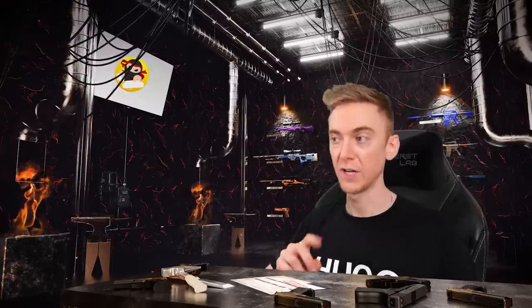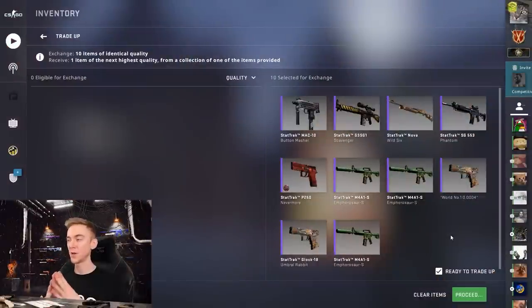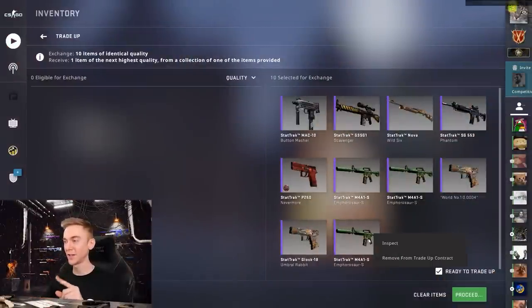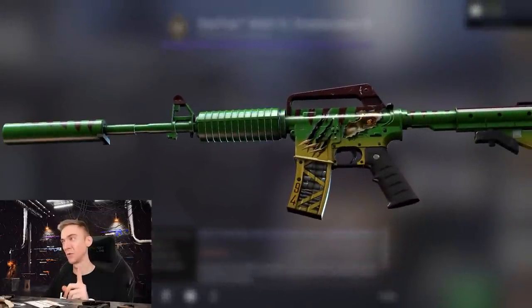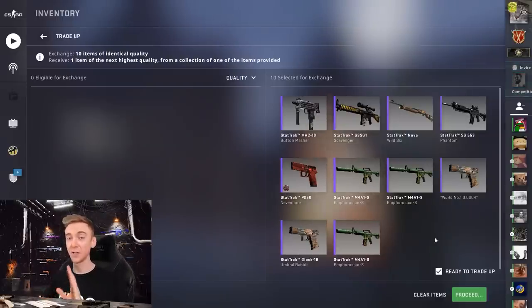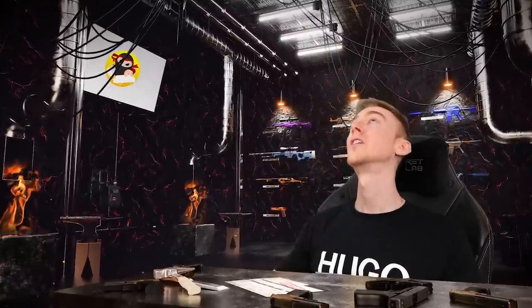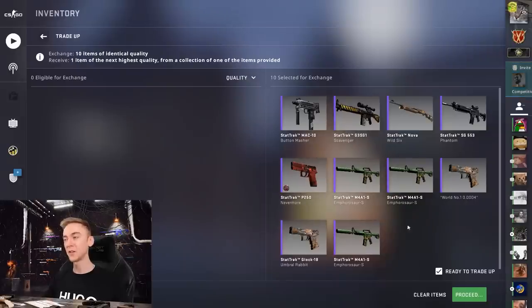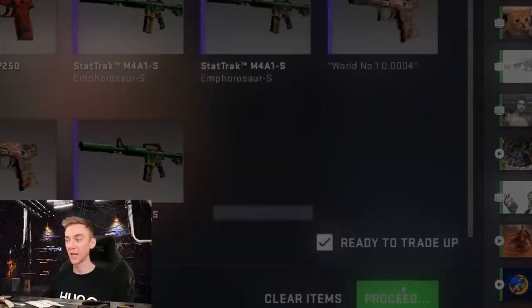We only have one shot at the stat track restricted version of this trade-up contract. A lot of you are probably going to hate me, especially the low float skin collectors, because this guy right here - four zeros and an eight - the number one M4A4 M4 Soros. Whoever named this, thank you because I get a cheap laugh out of it. Pretty similar odds with five items from the Revolution Collection in here.